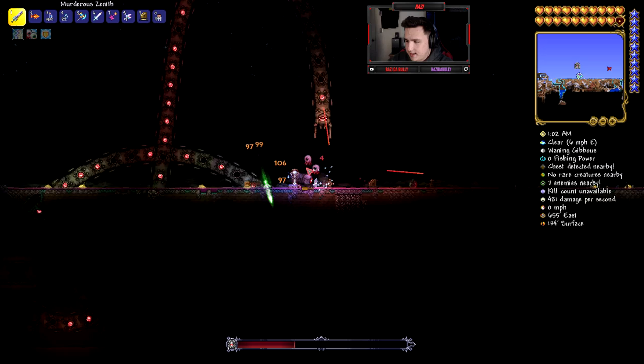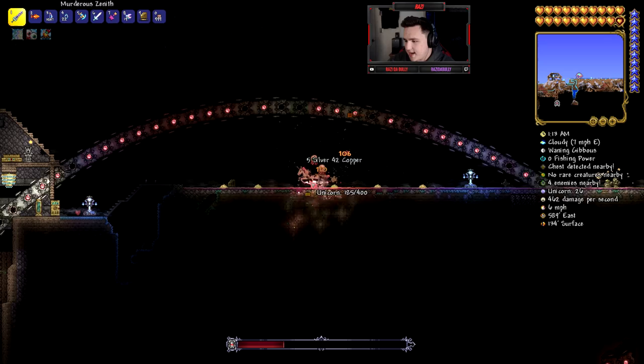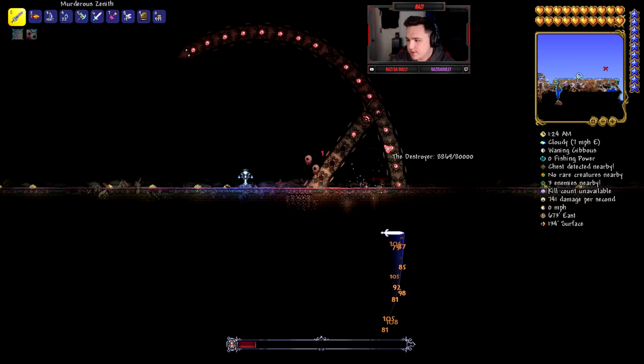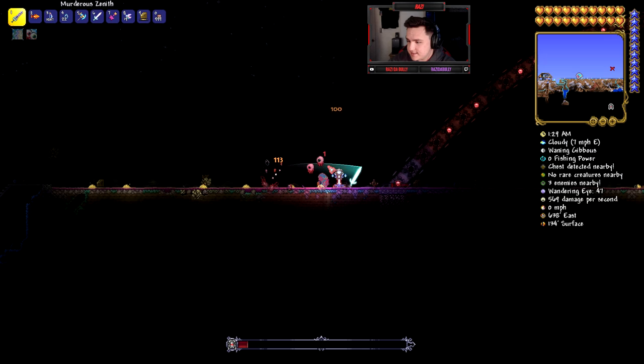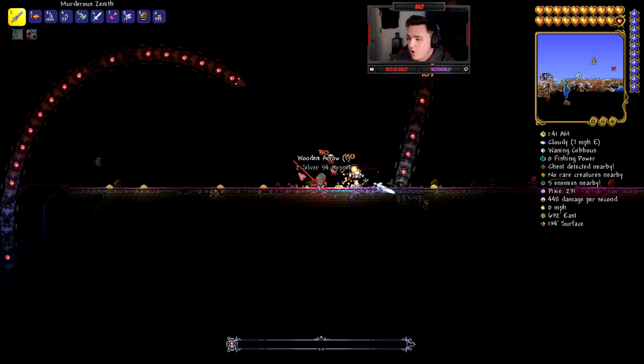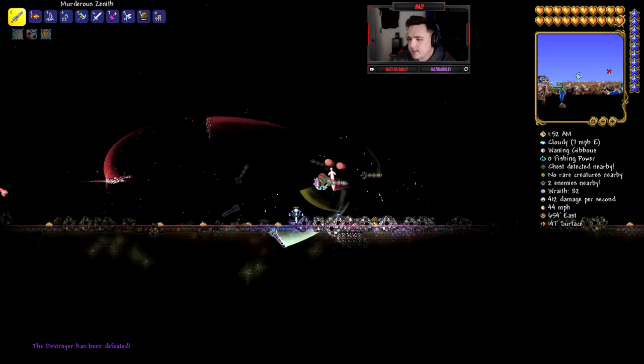I just don't want to swing my Zenith and do like a couple thousand damage per hit — I want the Terror Prism to get this kill. The Terror Prism's first Destroyer kill — claiming it! I'm honored to be here for this moment. Take him down! Yes! The Terror Prism got it — no biggie! Look at that — the Terror Prism was able to handle the Destroyer!